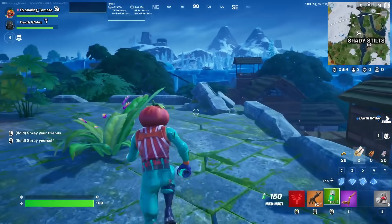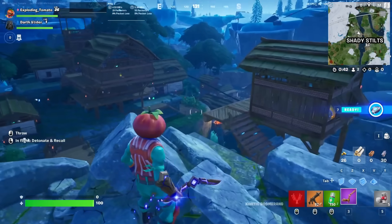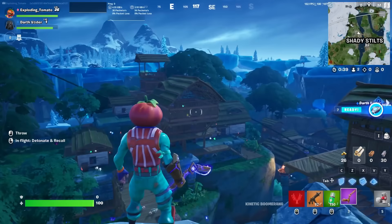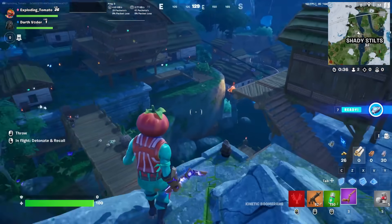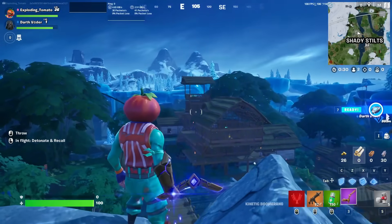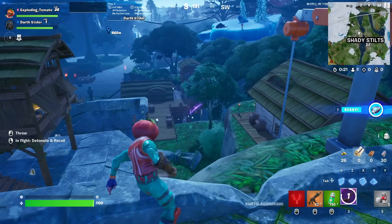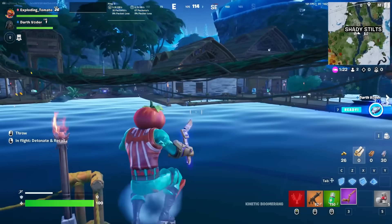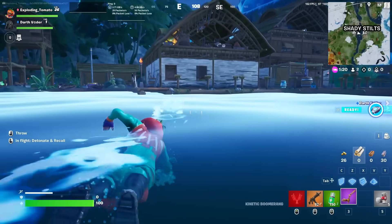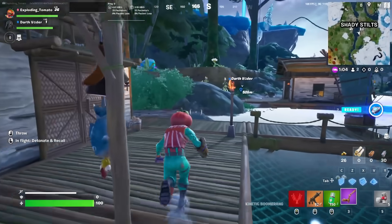Even just the sound of taking the boomerang out is awesome. So I throw it and then you can detonate it and it comes back. It looks and sounds cool — like if I throw it over there it kind of bounces. Everyone thought this was gonna be a movement item but it doesn't seem to be doing that, unless I'm doing something wrong. I think it's super cool, I just have no idea what it does.